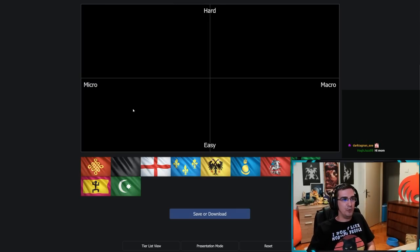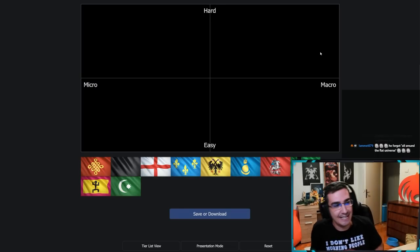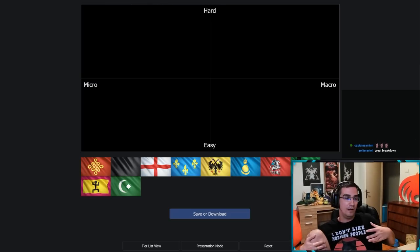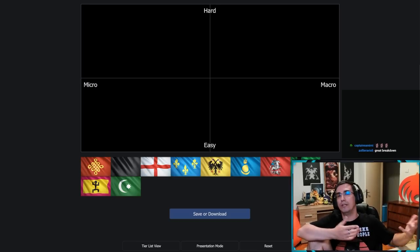Here's how it works: if I put a civ all the way down, that means it's the easiest possible. All the way up means it's extremely hard. All the way left means the civ is very micro intensive, and all the way right means it's very macro intensive. Easy and hard is self-explanatory — how easy or difficult the civ is to win with.